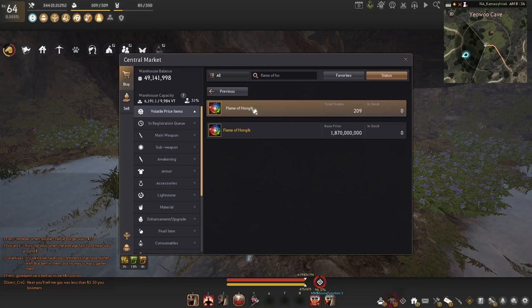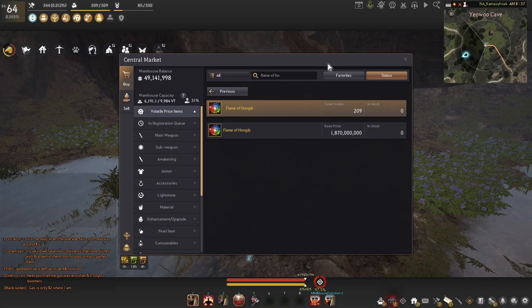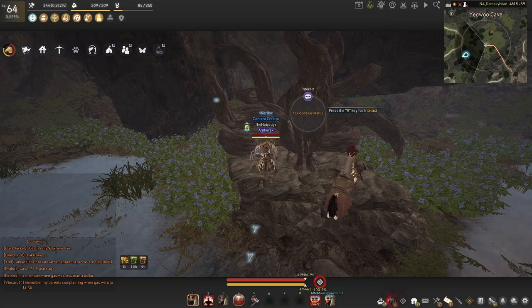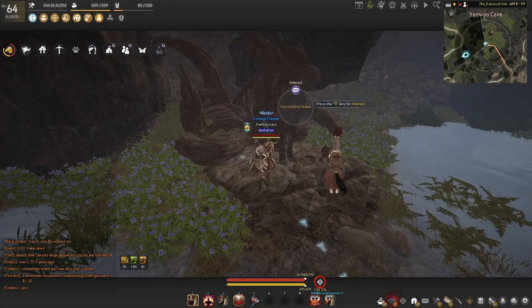I also don't recommend just buying the flame either, because right now it is two billion and in AR it is about 700 million, so it's going to go down. If you can wait and don't feel like farming the embers yourself, I do recommend farming them — because by the time it drops to 700 mil you'll probably have enough for like three Flames of Hungick if you do your weekly Black Shrine. I have a video on that. Even if you're a new player and not close to Don's Gloves, you can still do the Black Shrine quest line for the Land of Morning Light and get flames to sell for silver or save for later.